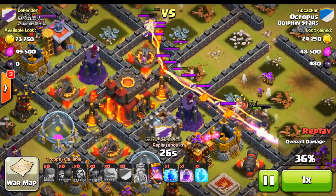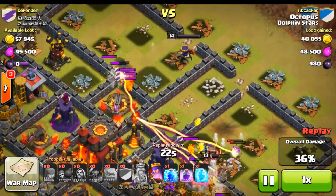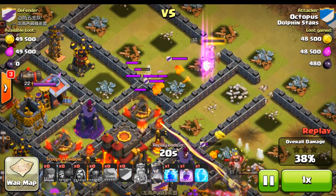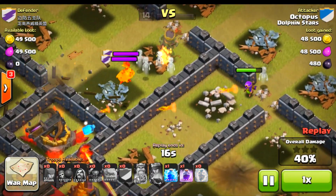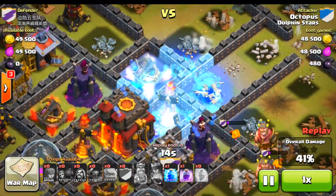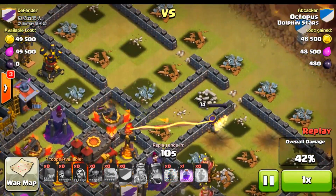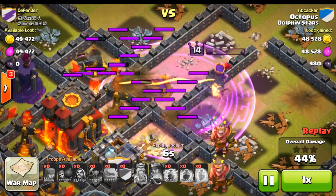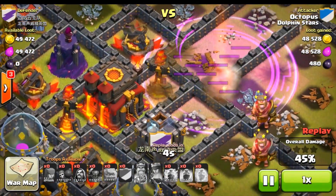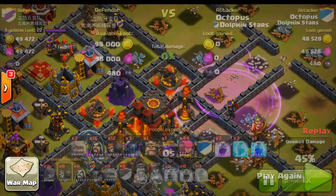He didn't even bring a jump spell. What the hell T-Bot, why didn't you bring a jump spell, you noob? The queen is being distracted by these little lava pups. He's going to go ahead and activate her special ability, try and take out a few of those guys. Drops down a freeze spell, he still has a rage spell, a lightning, and a few archers on the outside. Going to go ahead and drop that — very smart and strategic.